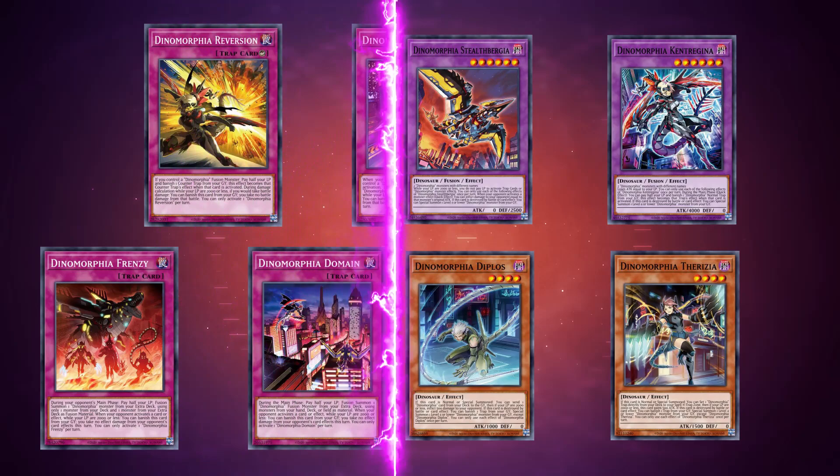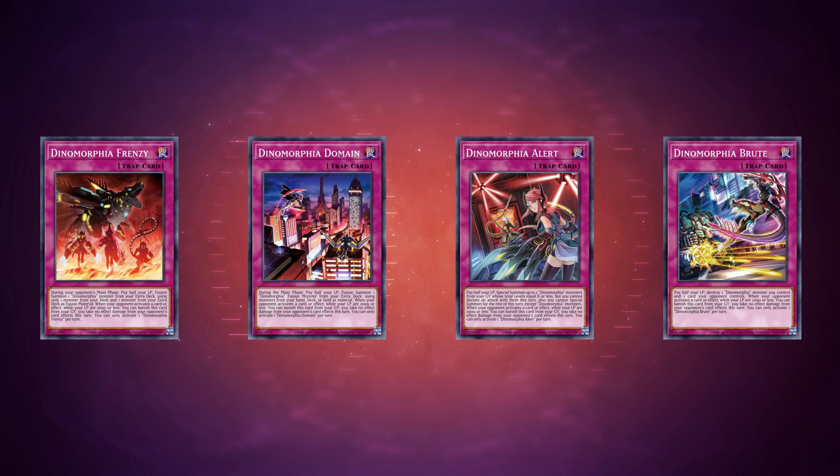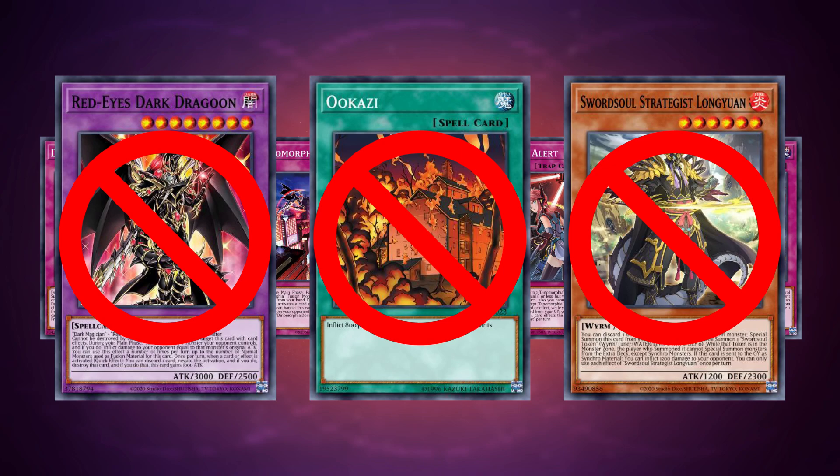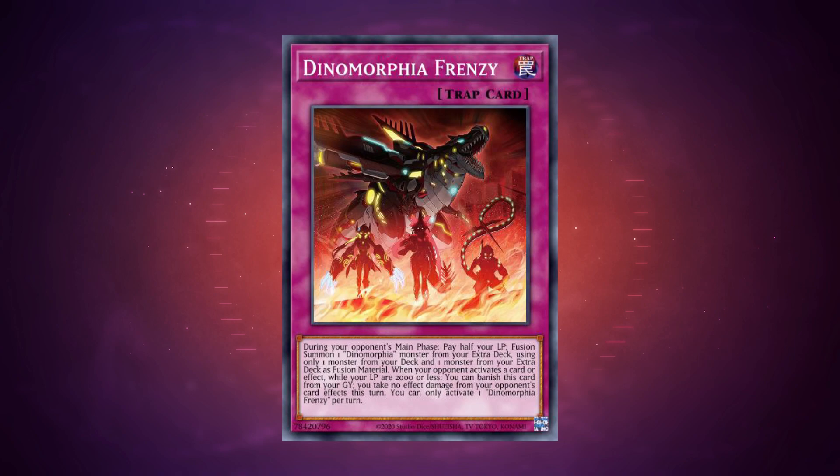All traps have a secondary graveyard effect to protect your life points. Normal traps: when your opponent activates a card or effect while you have 2000 or fewer life points, banish this card from the graveyard — you take no effect damage from your opponent's cards for the rest of the turn. Counter traps: during damage calculation while your life points are 2000 or less, if you would take battle damage, banish this card — you take no battle damage from that one battle. Now, Dynamorphia Frenzy is the last card needed to complete the splashable package.